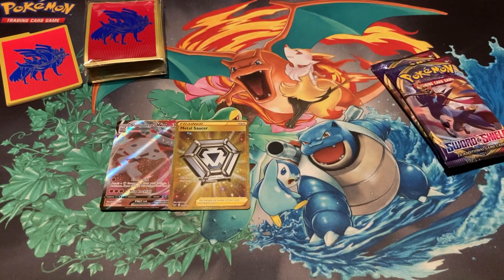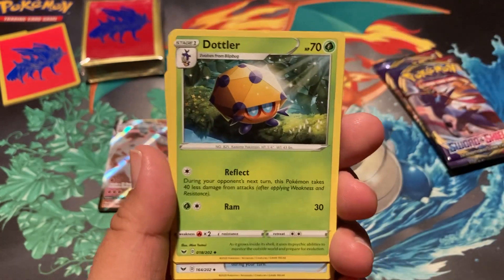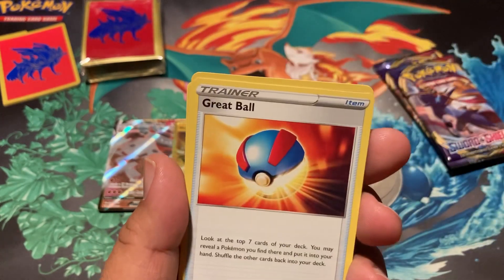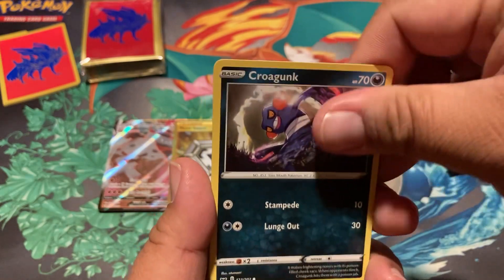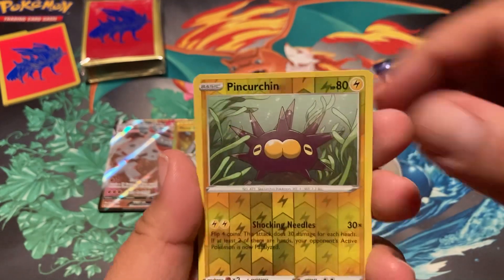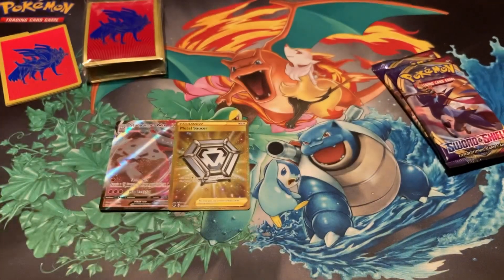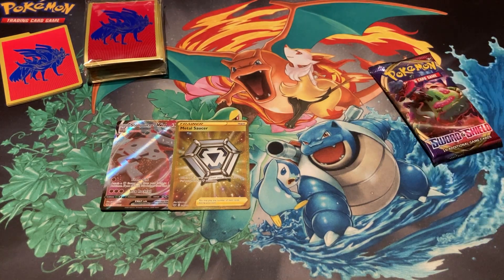We got a code card for y'all. Fighting energy out here, fighting for more pulls. I mean I'm pretty happy — Metal Saucer, gold, like a secret rare. I would like to get one more pull, but at the end of the day that's still pretty cool to get a secret out of this. I feel like the odds of an ETB — maybe you get two pulls at that. You at least hope to pull two holos, because you like to think one in every four packs and there's eight packs. It's just an odds thing, so maybe we can beat the odds.